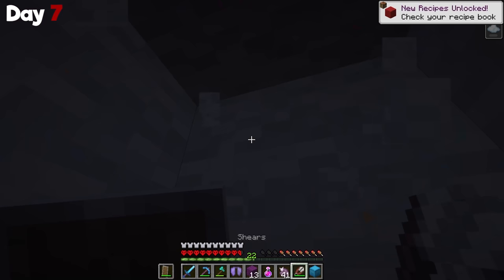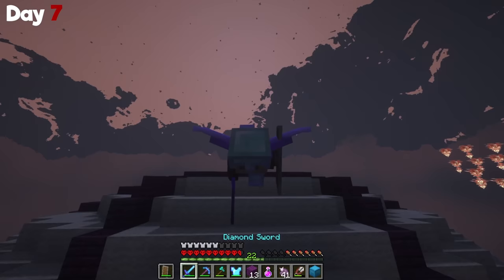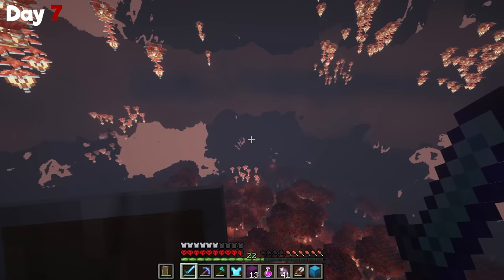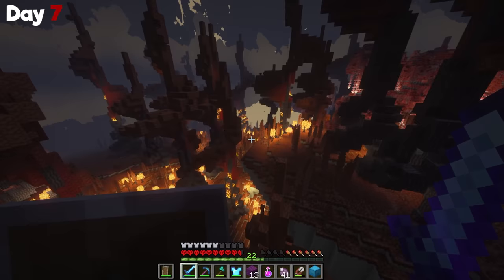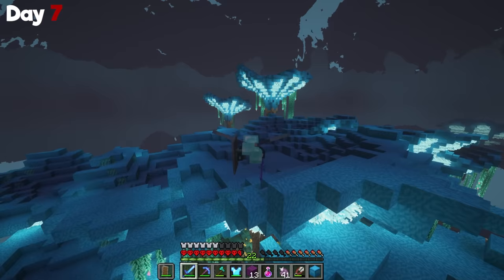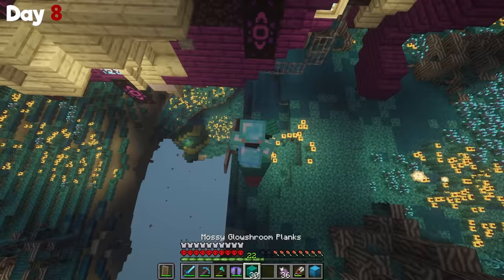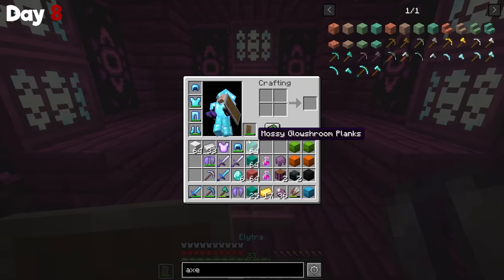Then I went ahead and made shears and started getting wool because you can definitely sleep in the end. Once I got to the top, I put on my elytra and started my first flight. I was so happy to be flying around the end to see all the biomes from above. I flew past the ice spike area and saw this amber biome, then spotted an awesome blue mushroom biome and had to go check it out. The whole area was glowing so cool. While I was walking through, I spotted another end city, and basically there was another blimp — I was able to get another elytra.